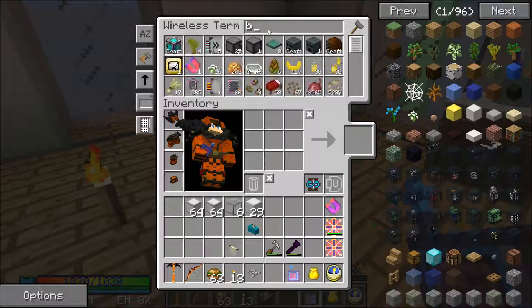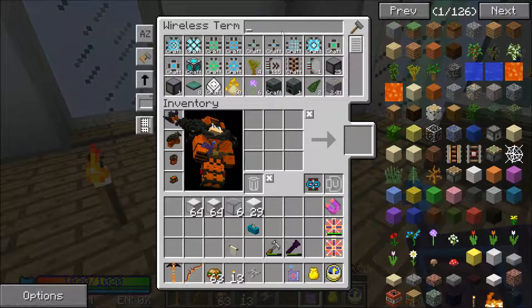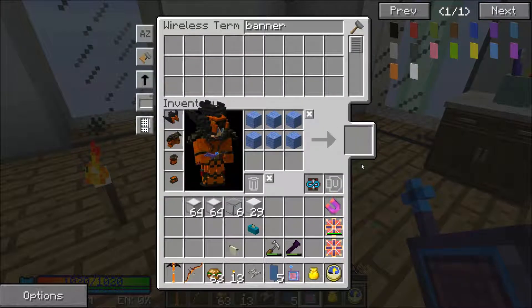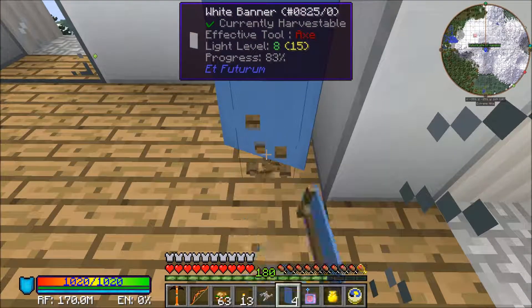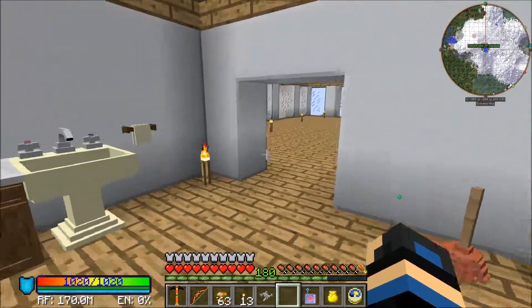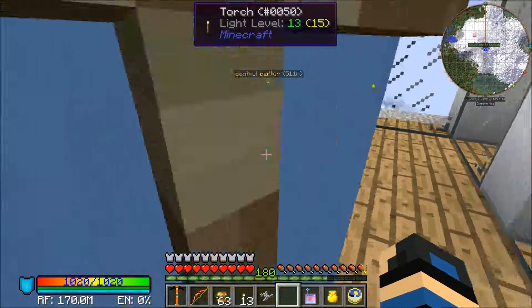Let's see — do we have any banners? No, we don't. Do we not have any light blue wool? Nope. Now we're out of that — that'll be plenty. Something like that, and then we're gonna add some handles for that.